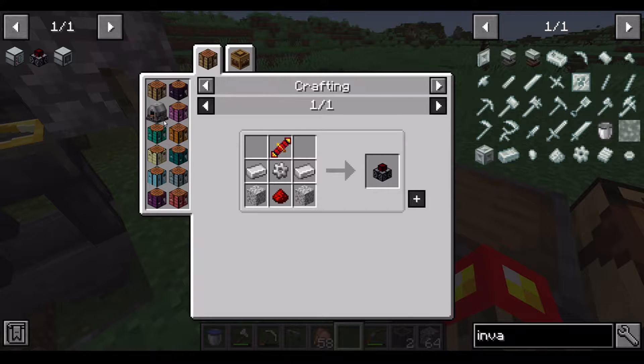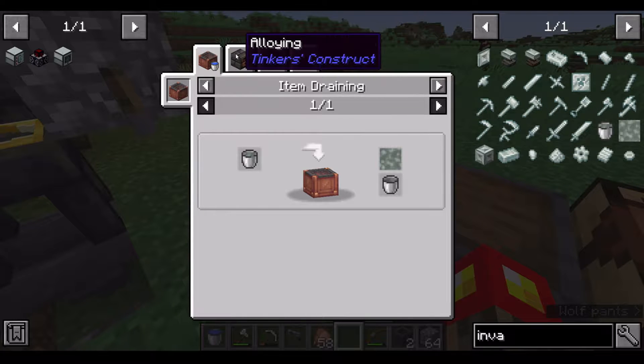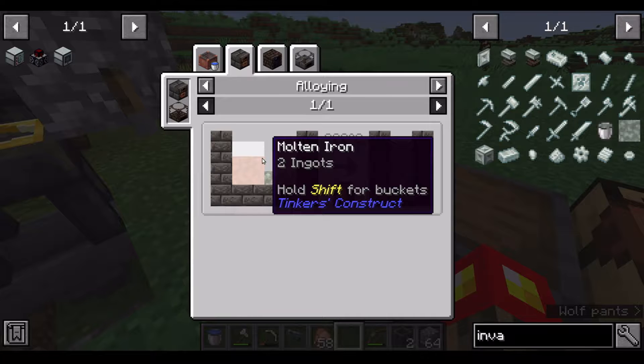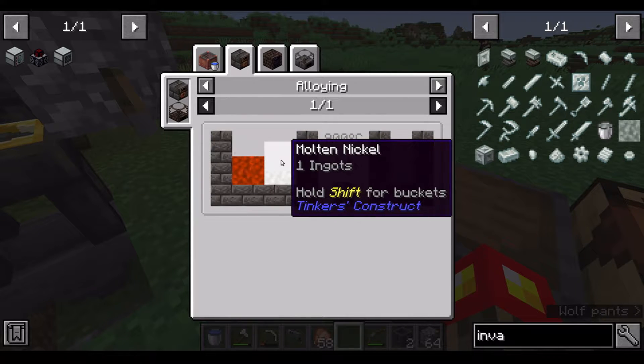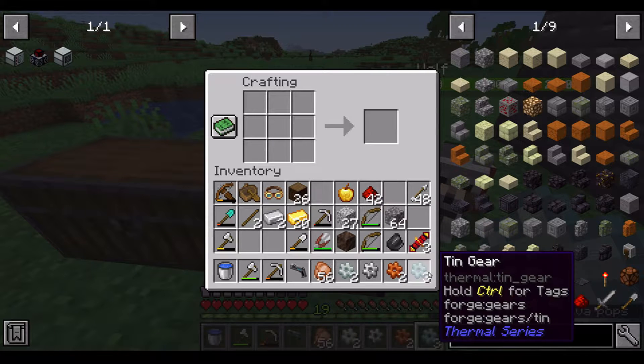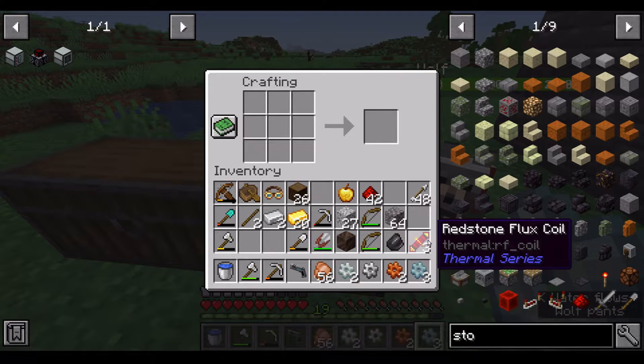I will also need copper, iron, and an invar gear. The invar I need to make with iron and nickel, so I'm going to do that after I make all the other gears. And now I have all the gears that I need, including the invar gears.